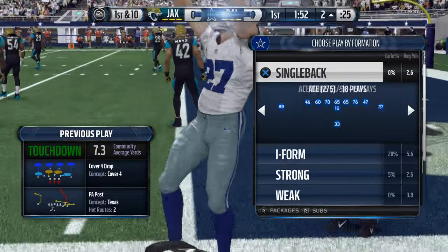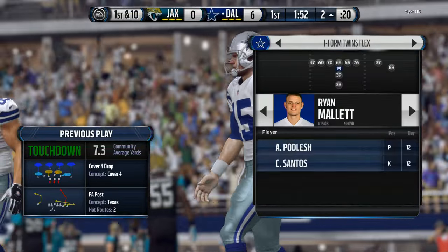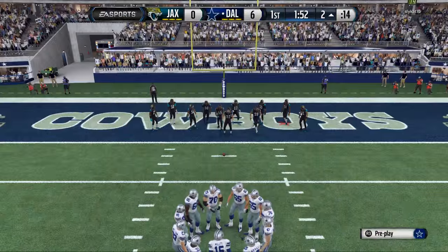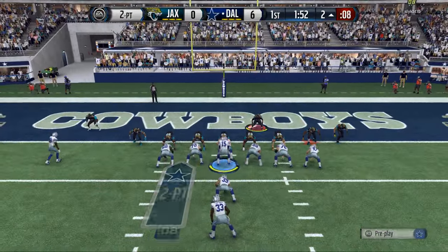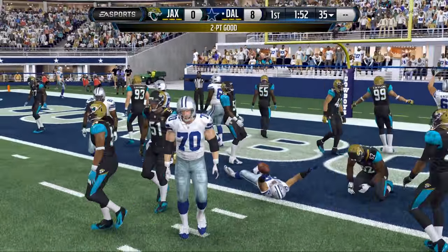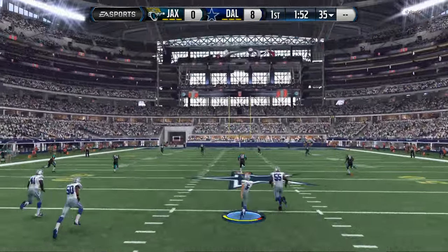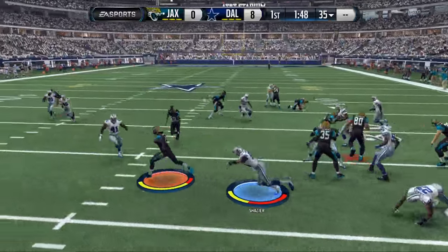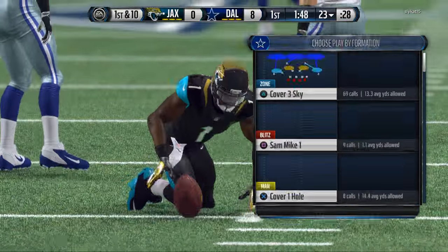Here's a pro tip: when you're in the situation where you need to throw the ball — especially passing from shotgun — as soon as the ball is snapped, you want to tap the left trigger. What that's going to do is cancel the drop back. I just started doing this probably last week, but I can't tell you how much success I've had with it. It has literally saved me from so many sacks.